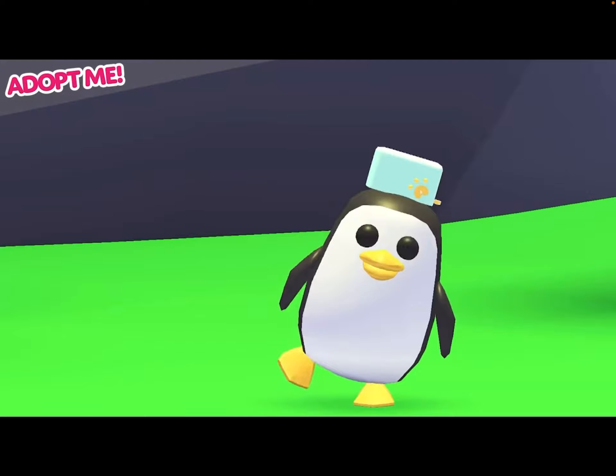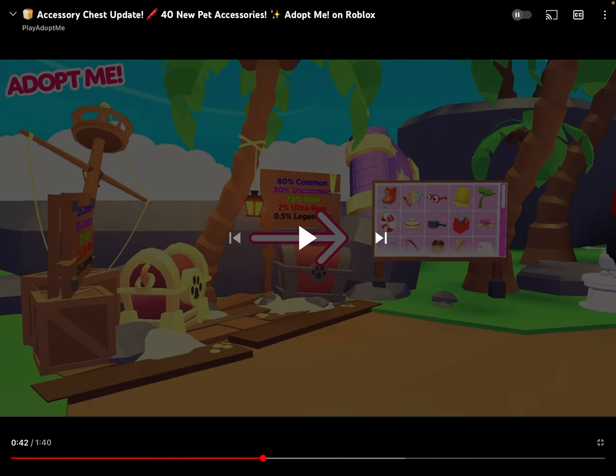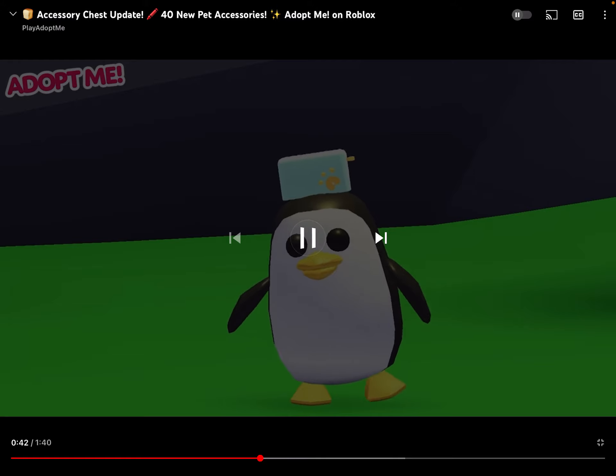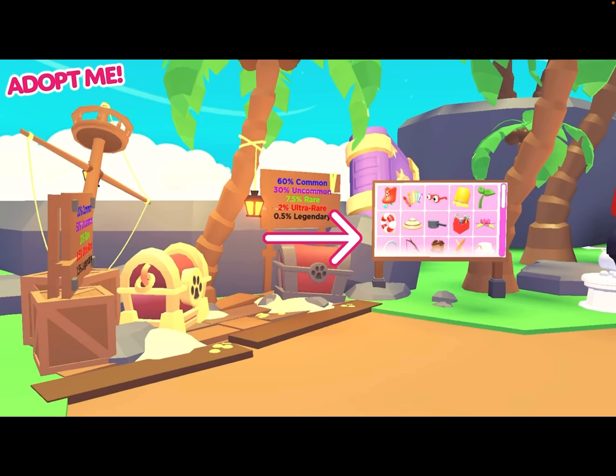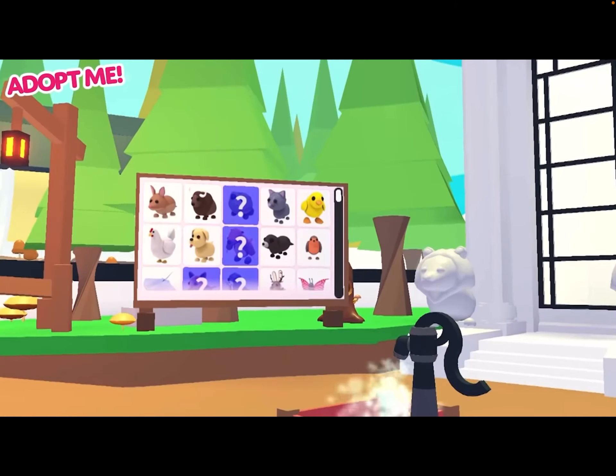On the penguin, we got a blue toaster with a paw print. Oh my gosh, that is so sick — it literally popped up a sandwich. This board will show you which accessories you have left to get to complete your collection, just like the nursery area.